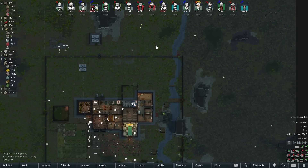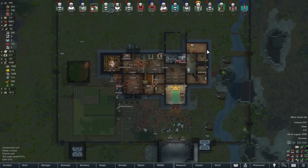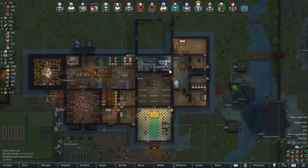Hey folks, Quilleteen here and welcome to another episode of Let's Play RimWorld Bloody Royals Edition. In this episode, we are going to summon a double strength mech cluster.